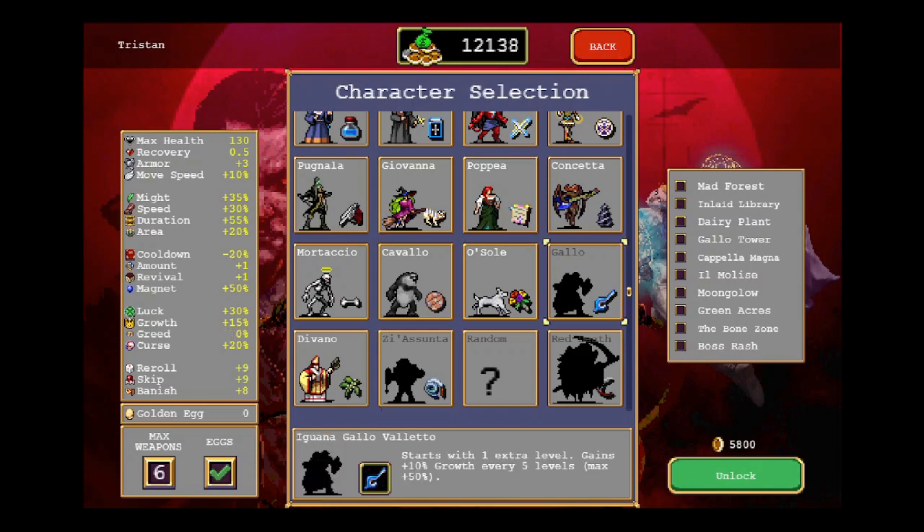Let's try a character. We can't afford the Jacinta. I still think it's kind of bullshit that we have to pay for the random option — that seems like it should just be a thing you get. So we can take Gallo or we can take Red Death. I think I might grab something and then try and go for Relics on a new stage.